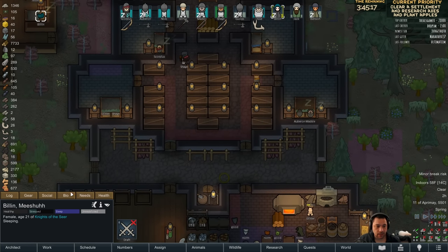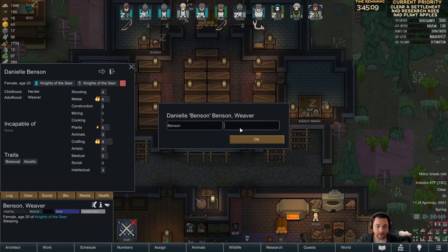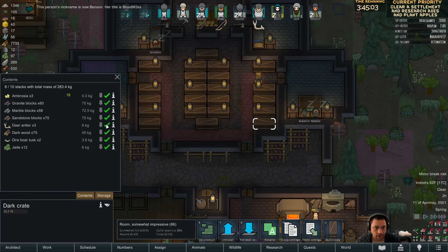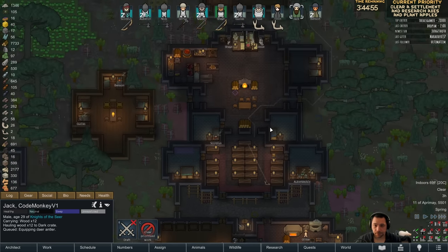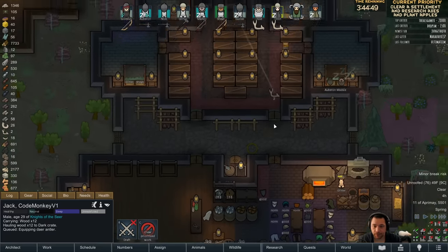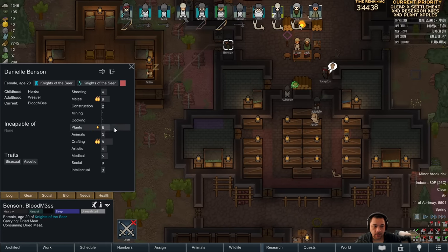So the next big thing is the new brawlers that we have. And Benson, your name is gonna be up to Bloodmess. Our new brawlers are gonna just take darehorns for now. They're really strong. They're stronger than the axes. But they'll probably not join me, just for fear of the run's safety, because they may not survive. So Bloodmess, here's your character. Ascetic, bisexual, melee, crafting, plants.